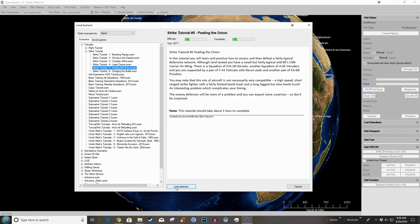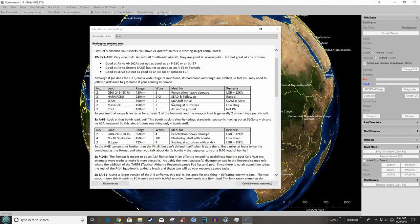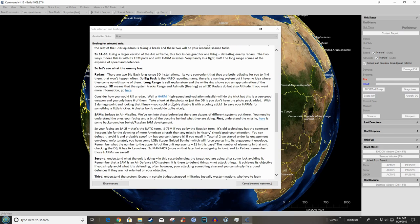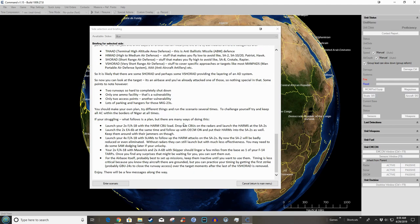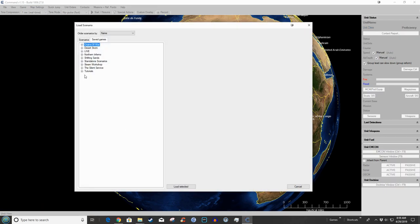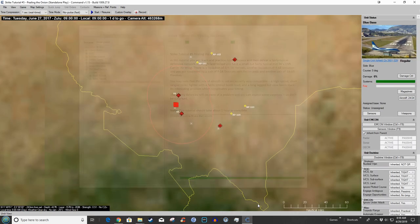We'll load it up just to get a look at the briefing - this is worth printing. I've got a printed copy here on my desk but this is the best part of the scenario. It'll teach you a bunch. We're going to cancel and come back out here and load a save game because this is so complicated. God help me, it's just a tutorial - it's so complicated that I've set up the start of the scenario.